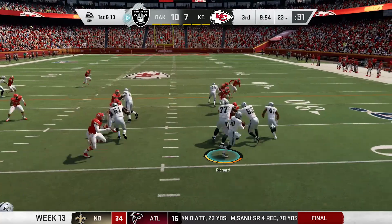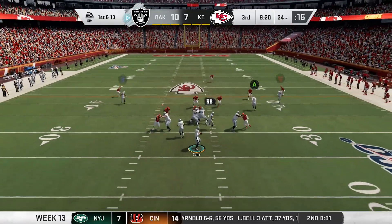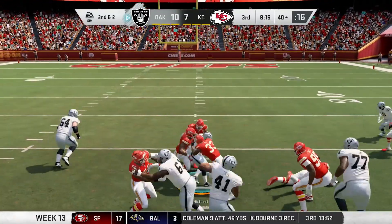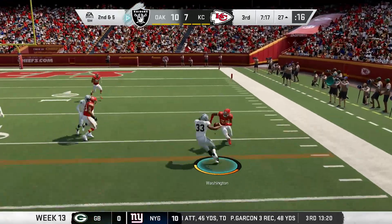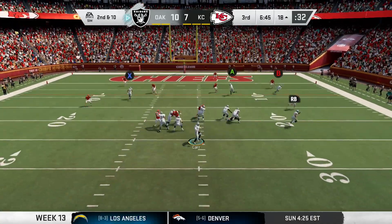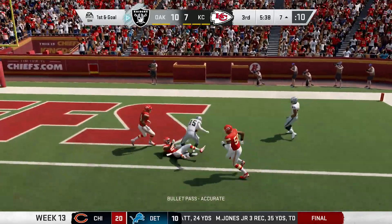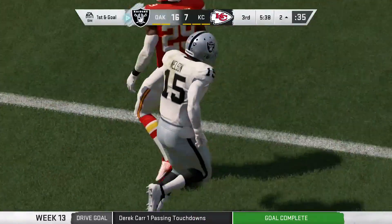Starting the third quarter, Raiders come out running. Rashard takes the stretch out right, cuts it back inside, and picks up eight. A few plays later, Carr with a deep drop throws a dart to Williams past midfield. Later in the drive, Rashard finds a huge lane up the middle and picks up eight. Then DeAndre Washington takes the handoff right, makes a cut, and picks up ten more. A few plays later, Carr goes back to the air hitting JJ on the outside for nine — it's first and goal. Carr drops back, resets, and throws it into the end zone for Nelson, who makes the catch. Touchdown, Raiders! Oakland leads 17-7.